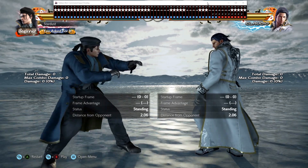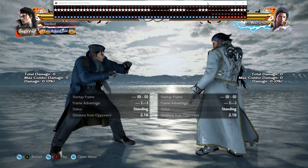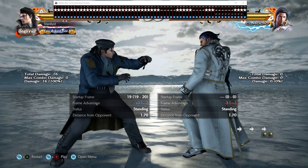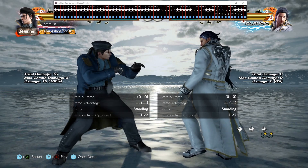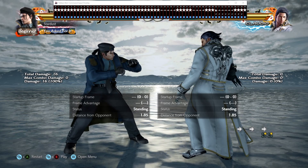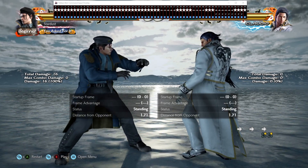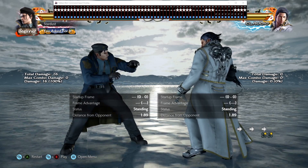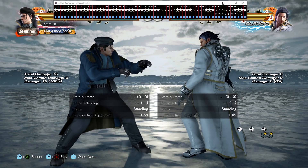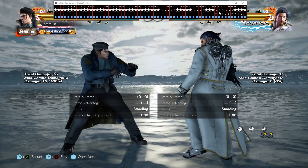If you do it one frame too early or one frame too late, your instant while running won't come out. Let me show you what happens when you input it one frame early. As you can see, I pressed my 2 one frame too early — right at the exact frame I pressed my last forward — so instead of a while running, my forward 2 came out. If this happens, try to delay your 2 input a little bit.